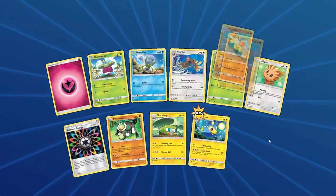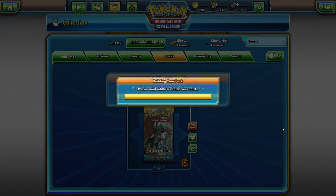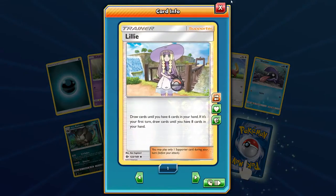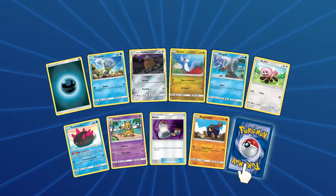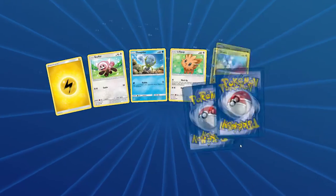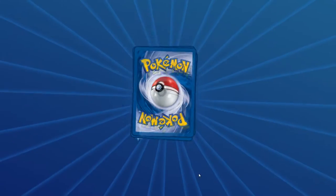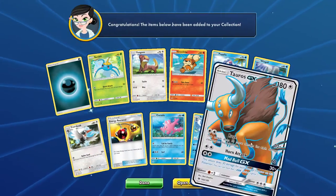Reverse Holo Lampent, and another Hariyama. Reverse Poliwag, and another Gumshoos GX — our second one. Got a Lillie Reverse — that's got some value to it. And another Stoutland. Another Shenotic — I want a play set of those, after that I'll start trading them away because they are valuable. Reverse Butterfree, and another Espeon GX — awesome! Another Reverse Brion, and a Tauros Full Art! Very awesome. Now we just need the Hyper Rare version of him.